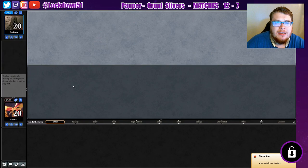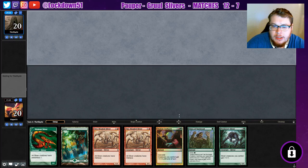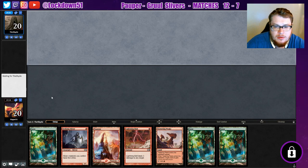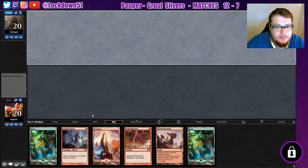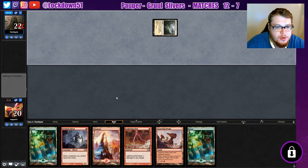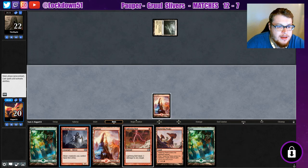Welcome back everybody, it's time to lock down some Gruel Slivers and Pauper. Today it is Friday. That's a one-lander — it's a nice hand but it's a one-lander, I don't want to keep it. It's pretty bad too, I guess we'll keep it though. Definitely get rid of one of our Forests. We're already gaining life — okay, sure. And we get another land, how great is that.